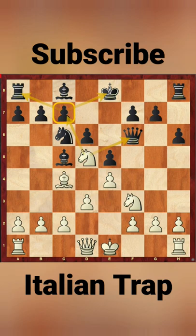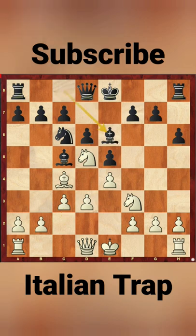Now in this position the Queen must go back — Qd8 — and c3 is a good move. Then Bc6.